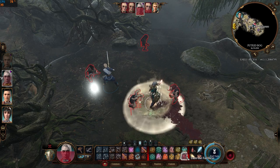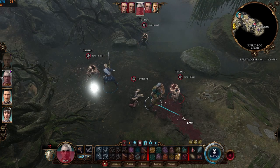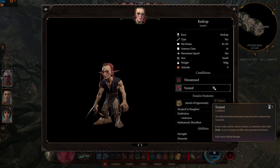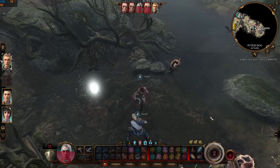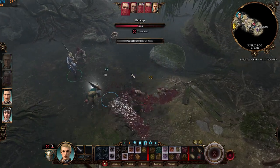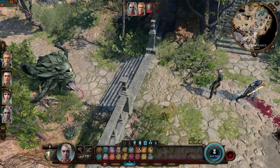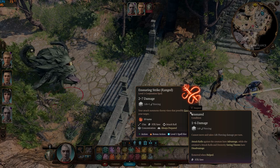Turn the Faithless causes fae creatures to move away from the caster. This effect ends when the enemies take damage — here it ended quickly due to opportunity attacks, except for one enemy who kept on running. Ensnaring Strike has similar effects to Nature's Wrath, with the difference being that it deals piercing damage each turn.